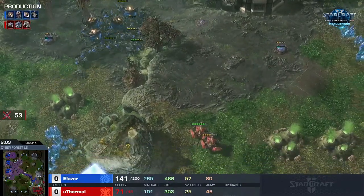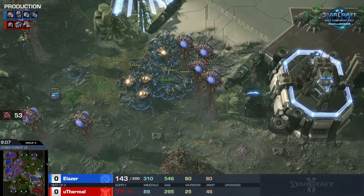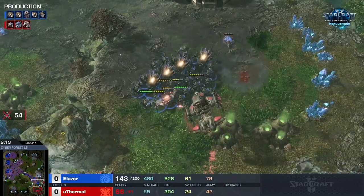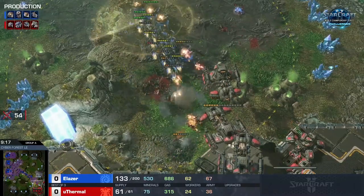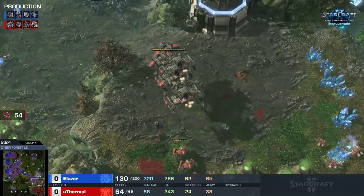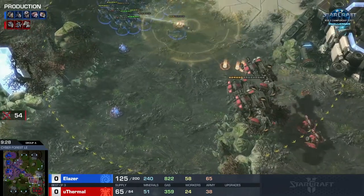He finally does start a spire. This is the biggest weakness of BC openings with lots of hellions — you want to skip tanks, and if you can get away with skipping tanks this build becomes disgusting. You're harassing with BCs, cyclones, and hellions. But he's got a creep tumor in his natural now, and all the tanks on the low ground are going to get dunked. Great pickups here for Laser — all he has to do now is stay alive and buy time for that spire.